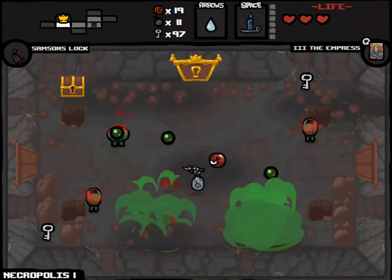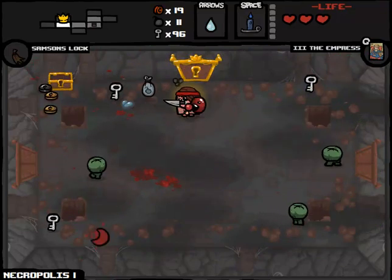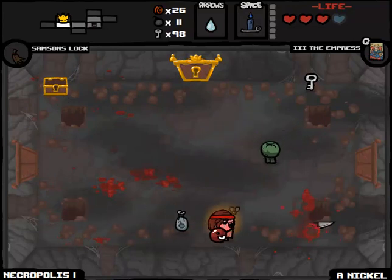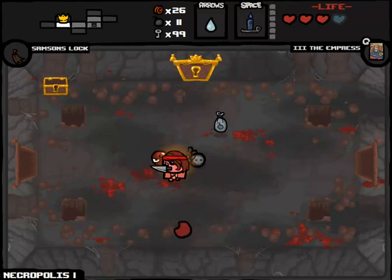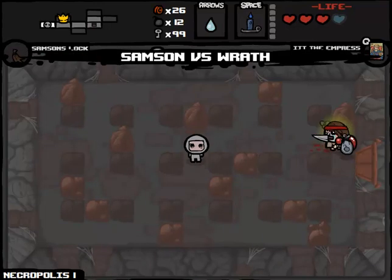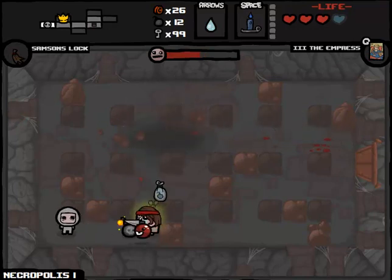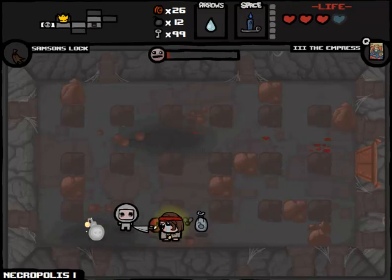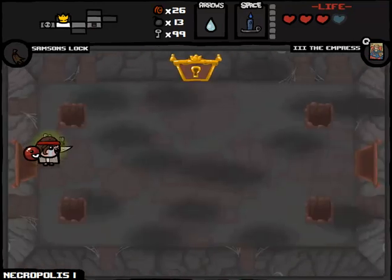Now we're in a position where pretty soon we're not going to have full health anymore. Oh, I got that Spirit Heart now, so never mind apparently. But again, this is what I'm trying to say - where things, if they start going wrong, could continue to go wrong in a very bad way. That was a nice little kick to do more damage to Wrath, who will be dead very shortly. And he's gone, and we get one bomb for that mini-boss fight - seems a little bit crazy to me.